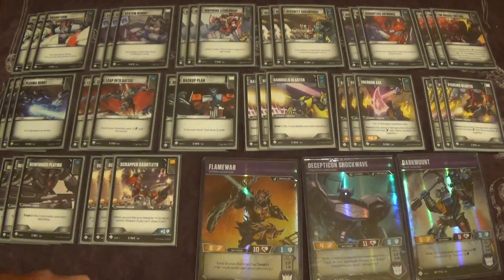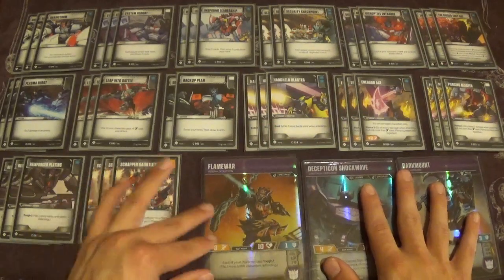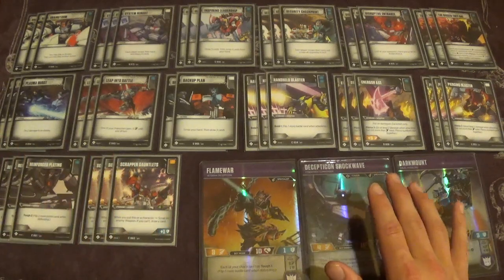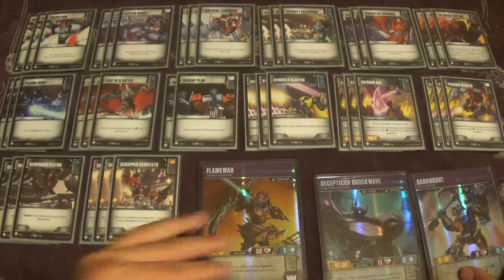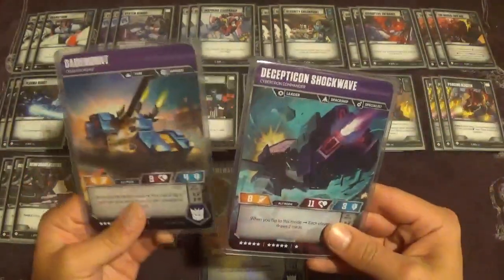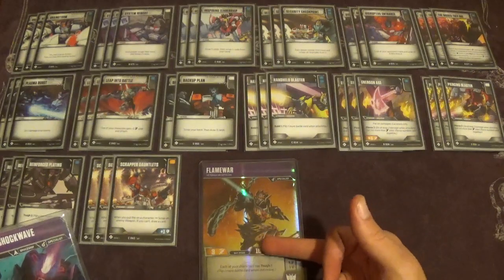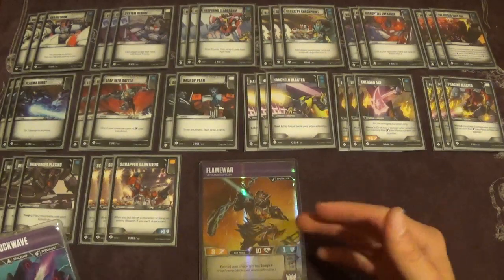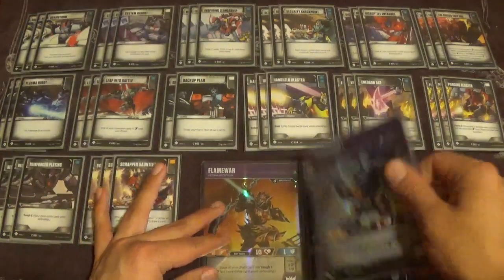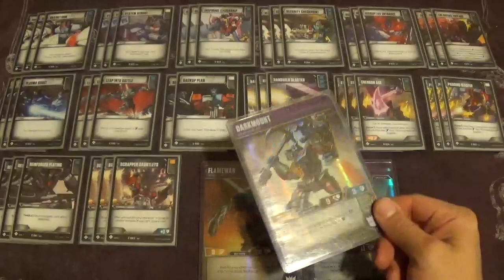I did toy around with Rapid Conversion and Rollout because transforming is the name of the game in this deck. Those cards could still see a place here — I'm just not sure where. If you get Shockwave and Dark Mount in bot mode and roll out into them, drawing two and then pitching one to burn two is really nice. Rapid Conversion can also open up faster burn plays with Dark Mount, so that might find its way back into the deck.